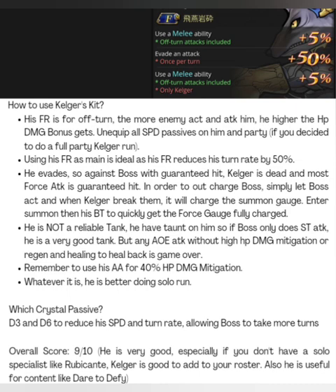In terms of crystal passives, I recommend D3 and D6 because they make him slower, allowing the enemy to take even more turns. Fun fact: when I was doing the JP crystal level 3 showcase run, I equipped D3 and D6, but couldn't get the summon gauge charged in time because he was so slow — the enemy activated their FR before I could enter summon. I had to remove D3 and D6 to make it work. If that situation happens, you can rely on Chocobo or Sylph summon since they charge faster. You'll need to tweak your runs a little bit.